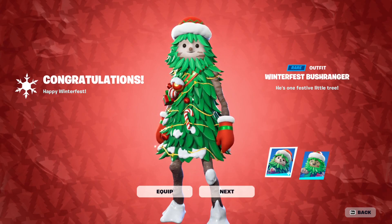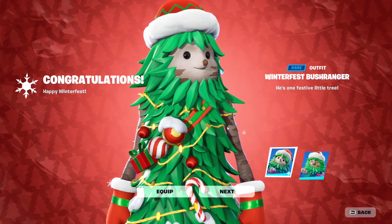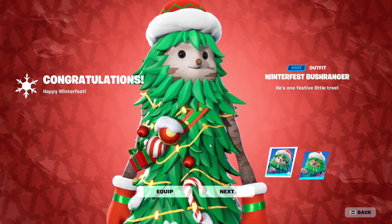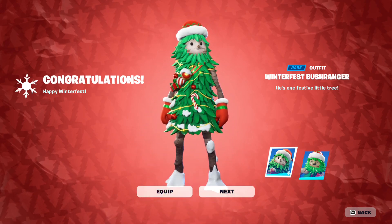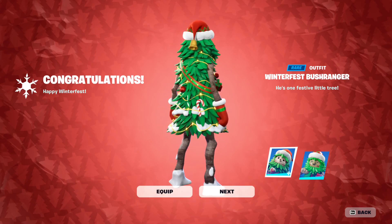Bush Ranger is going to have three added styles. The first style is the one you see right now, which has all the blinking lights. The second style is going to have all the blinking lights turned on permanently, and the third style is going to have all the blinking lights turned off. So you can choose if you want them to blink, have them permanently on, or permanently off - it's up to you.